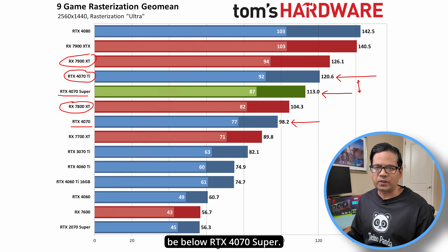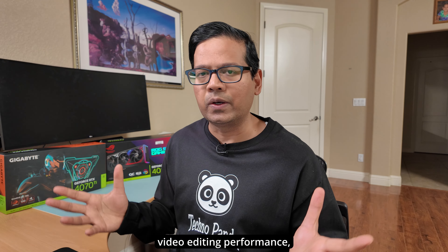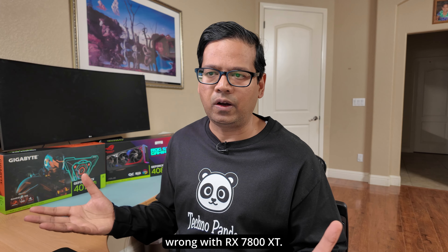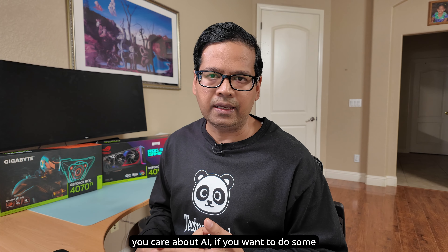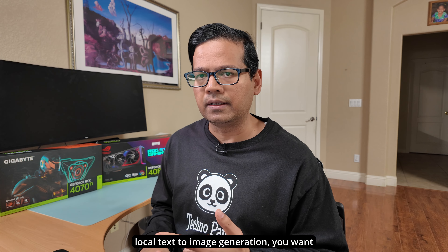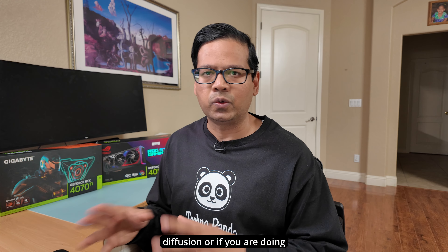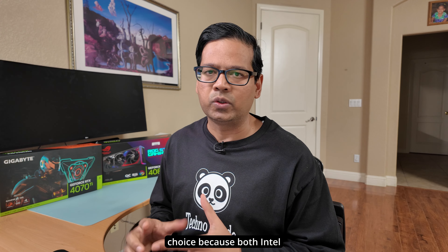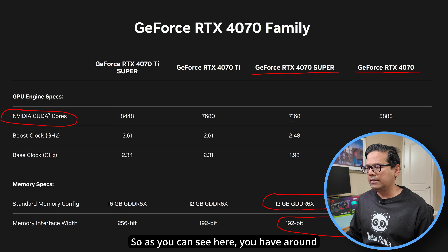If you don't care about ray tracing or video editing performance, you could go either way. If you really want to save money, nothing is wrong with the RX 7800 XT. But if you care about AI — if you want to run Stable Diffusion or do local text-to-image generation — NVIDIA is your only choice, because both Intel and AMD struggle badly with AI workloads.